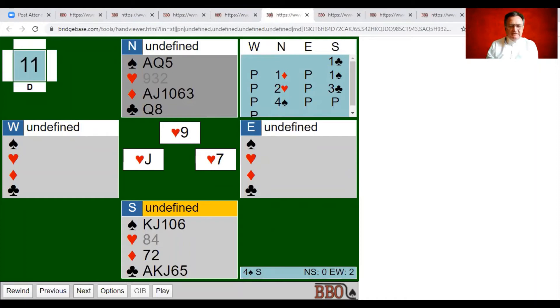Resist the urge to trump — simply discard a diamond loser, as you're going to lose a diamond anyway. Then if the opponents continue hearts you can trump in the short trump hand. A suit breaks 4-2 about 42% of the time and 3-3 about 36% of the time — so guard against the 4-2 break. Now whatever the opponents lead, if they continue a heart I ruff in dummy; if not, I'll win and draw trumps. I win the ace of diamonds and now have four rounds of top trumps.